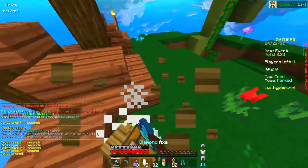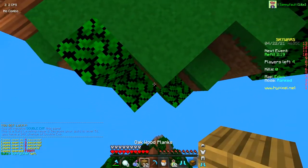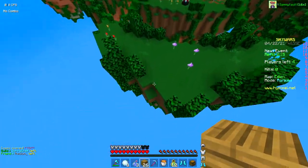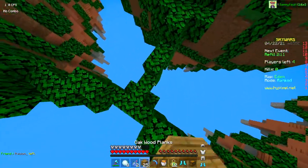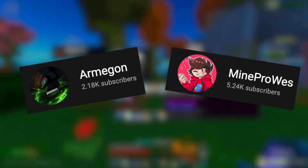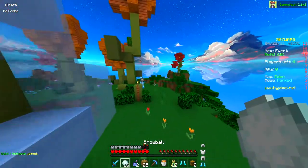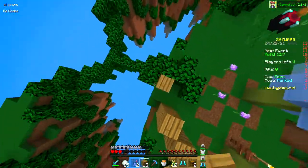So to start off, Dream amazed a ton of people with his boat clutch in his newest manhunt video. Personally, I'm leaning towards the boat clutch being faked. Some of the evidence I'll be stating is not mine and comes from other YouTubers such as Armagon and MindProWest — make sure you check them out, they'll be in the description. I'm going to play the clip of Dream doing his boat clutch and explain what's wrong with it as we go along.